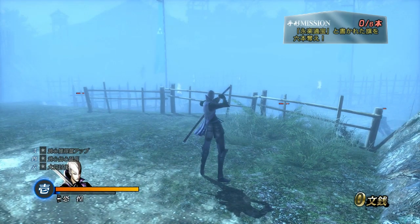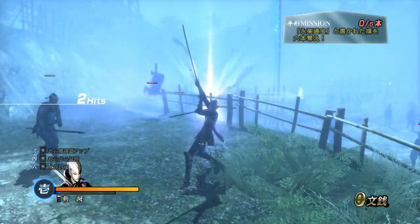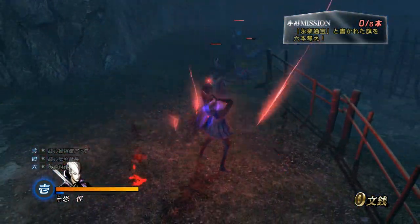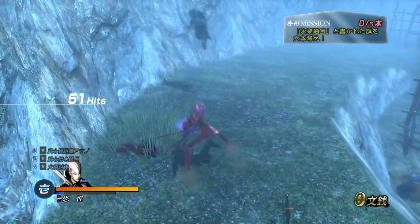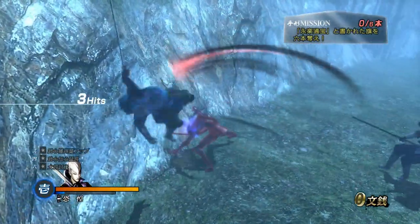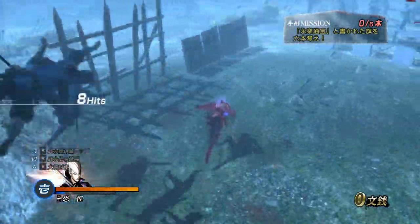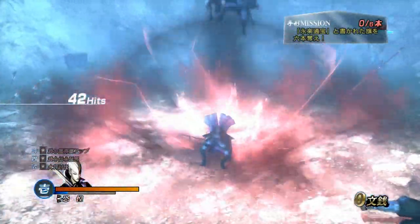For reference, Reverence is one of these moves — I think it's called Reverence — this move right here. It starts out slow, but as Mitsunari hits people it levels up, and Mitsunari gets really fast. Like he can beat Kenshin in a foot race, or Date in a foot race. But it's not the best thing ever because you've got to level it up.